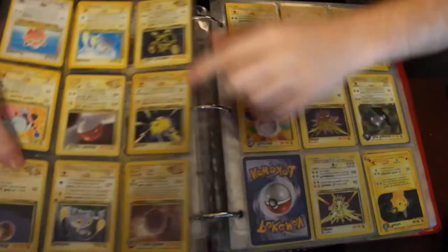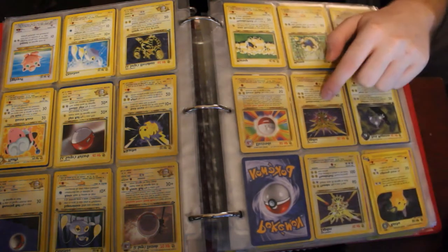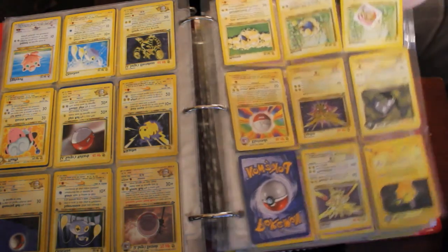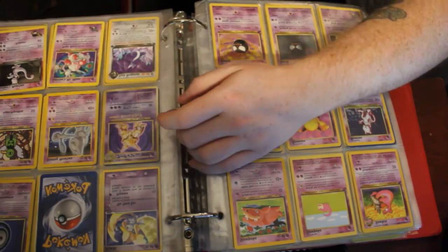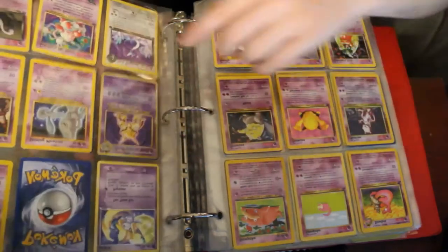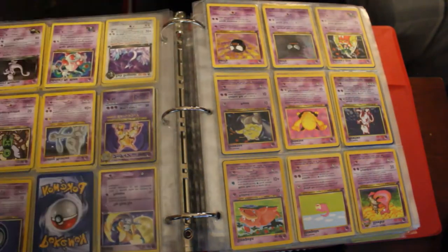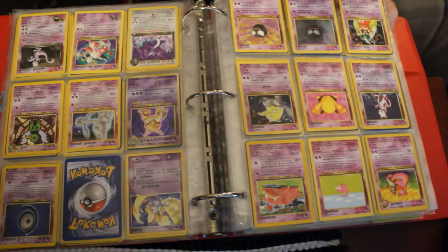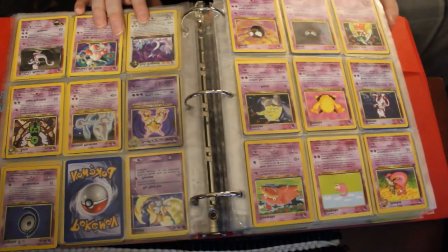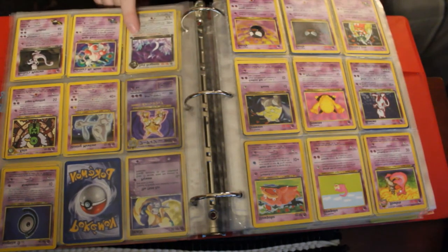A first edition — I have no idea how to say it, but this one right here. We got a Holographic Zapdos and a normal Zapdos. Holographic Japanese, and then we got just about almost every Mewtwo — Shining Mewtwo, Holographic Mewtwo. We also have a Dark Dragonair, first edition. Shining Mewtwo.